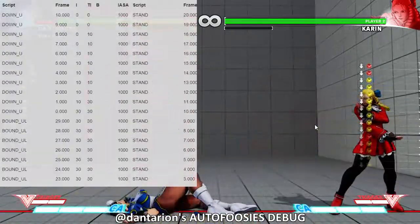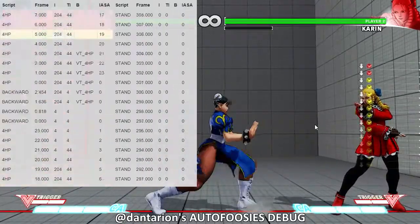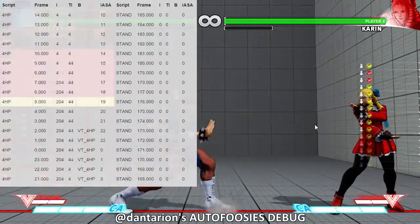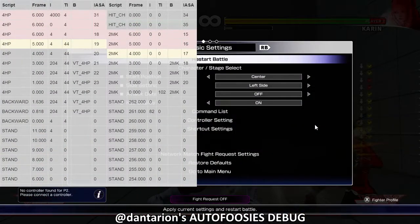You can see sometimes when she goes for a crouching roundhouse it works, but if I'm at a distance where she does crouching medium kick, it doesn't work. Right there — okay, this is what I want to show you guys.